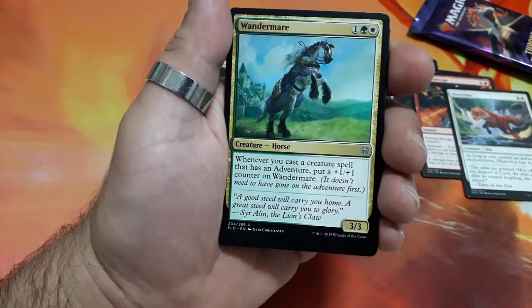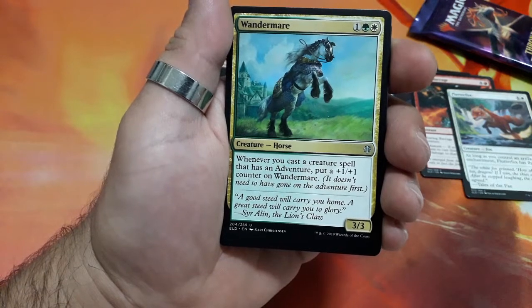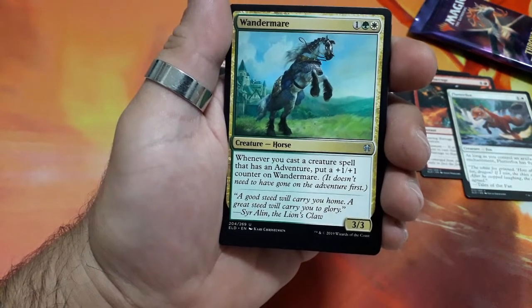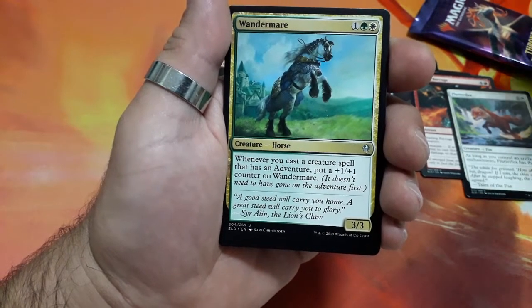Our first uncommon. Wondermare. Three drops. Whenever you cast a creature spell — a creature spell that has an adventure — put a plus one plus one counter on Wondermare. And it is a three three.